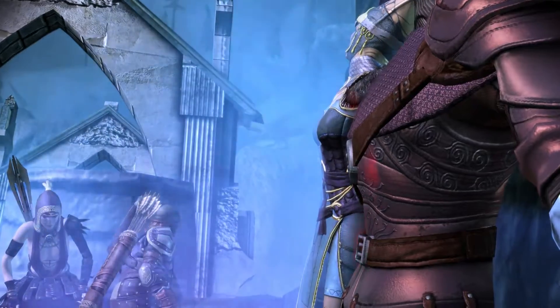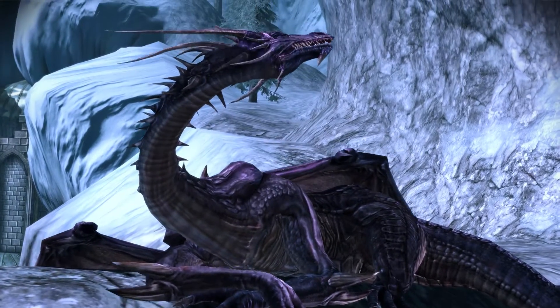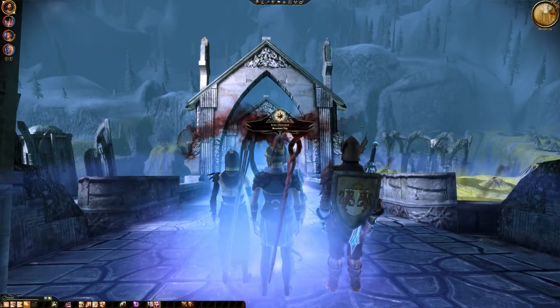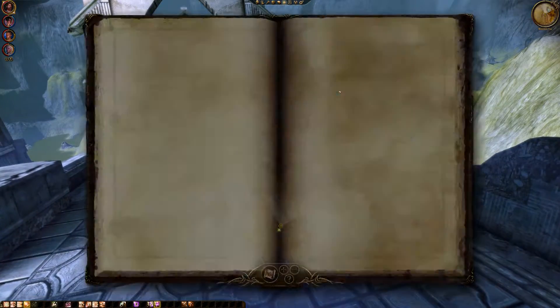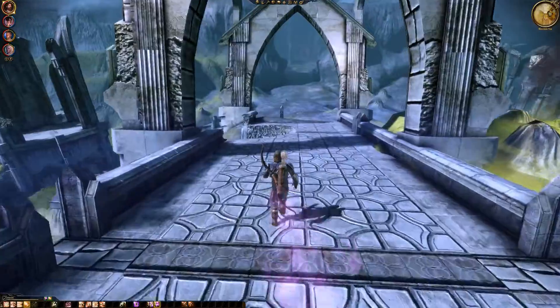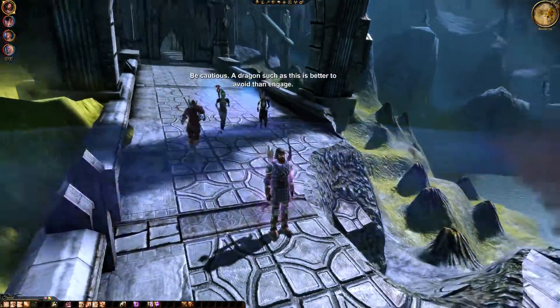Alright, hello dragon. Would you reason with us or just sleep there? Area unlocked: mountaintop. Now let's see — looks like it's a relatively small area. Be cautious.